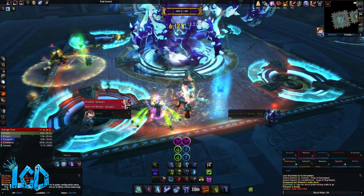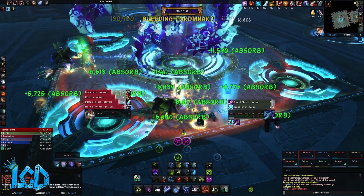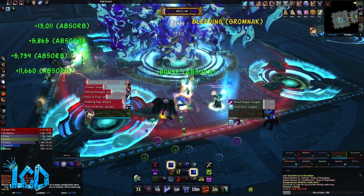The Sha of Pride encounter is a very straightforward encounter, but in turn also requires a lot of raid awareness on the individual level. There are two major mechanics to this fight that all players in your raid will have to watch out for for the entirety of this encounter.